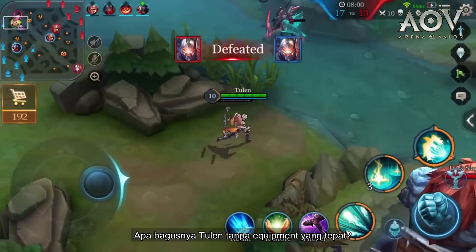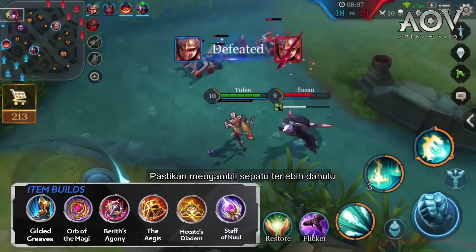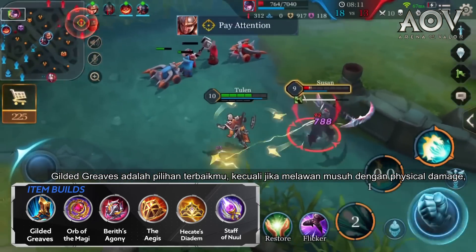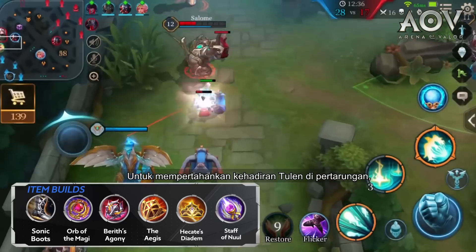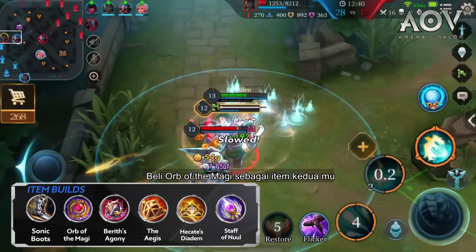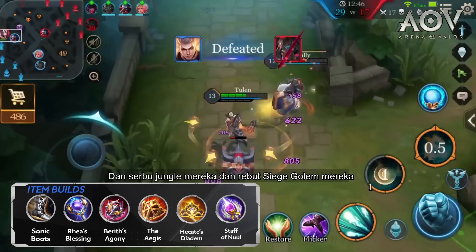What good is Tulen without the proper equipment? Choose only the best items to make him a monster on the battlefield. Be sure to grab some footwear first — the Gilded Greaves are your best bet unless facing a ton of physical damage; then go for Sonic Boots instead. In order to sustain Tulen's presence on the battlefield, buy the Orb of the Magi as your second item. If your team is leading, however, get Rhea's Blessing instead and invade their jungle to take their Sage Golem.